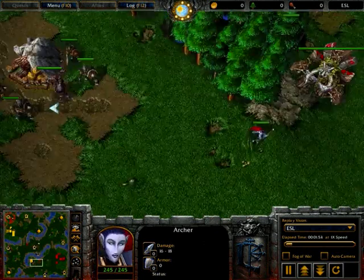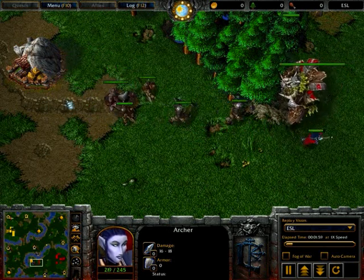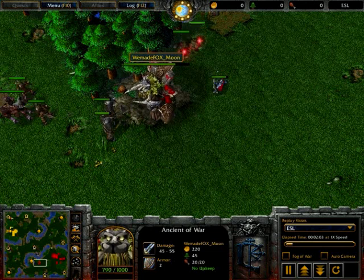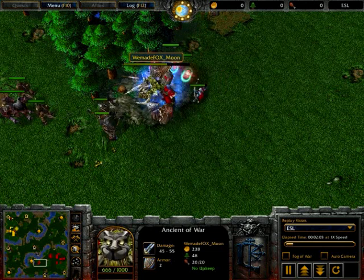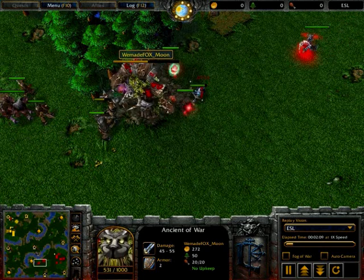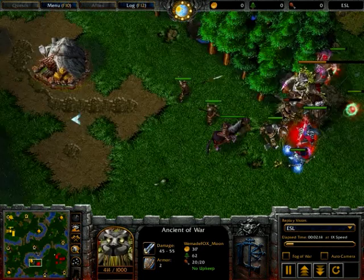Zeppelin with bears is just so powerful because you can pick up loads of low hit point bears and then after the battle you can go and heal yourself up really easily with Rehumination. You can easily save like 32 food worth of bears just from microing them into your Zeppelin, and that's not too hard for a player like Moon.